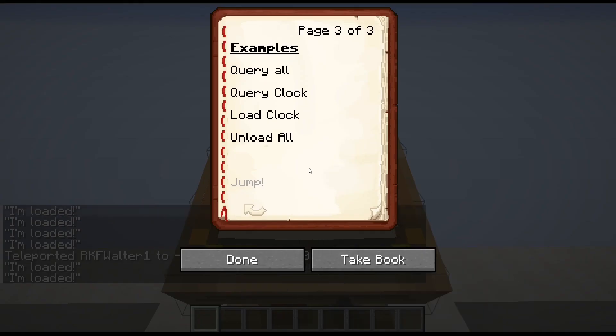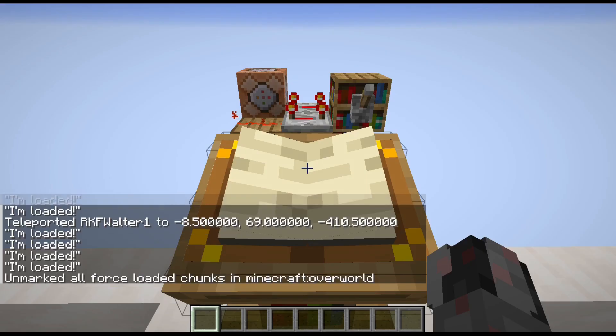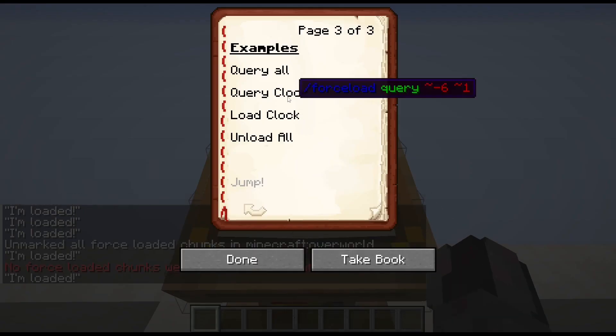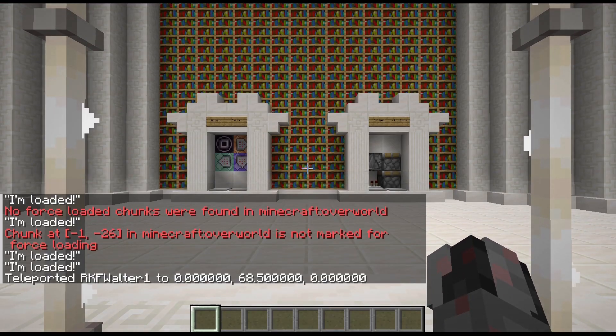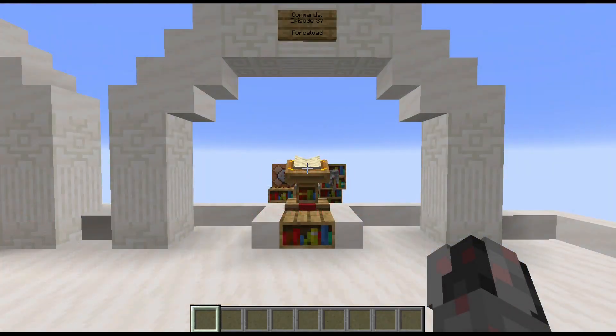And obviously, if I want to remove this, I could go with the coordinates again or I could just remove all. And now you can see nothing is force-loaded, the specific chunk is not force-loaded. And if I jump away again, the chunk unloads. And with that, we have reached the end of this little episode about the forceload command. I hope you enjoyed it. See ya!